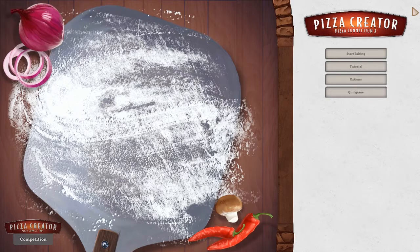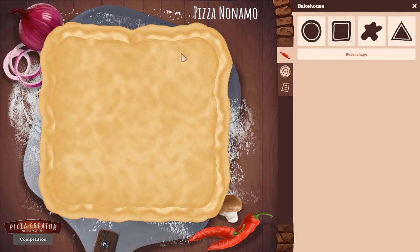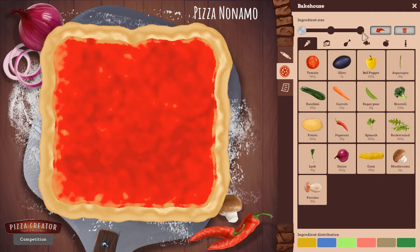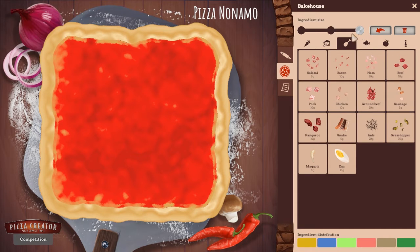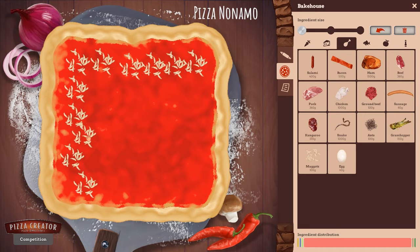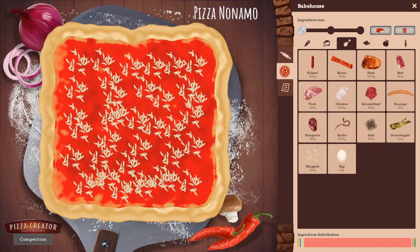Now let's go on and make our third pizza. Decided to go with a square crust for this one - we're going for that kind of deep dish sort of idea. Pepperoni - that's a different kind of pepper, okay. That's not pepperoni. Alright, so this one is gonna be lit. We're gonna start off with maggots. They're pretty good for ya, they're not super filling though, so you gotta get a lot of them on here. Lots and lots of maggots.